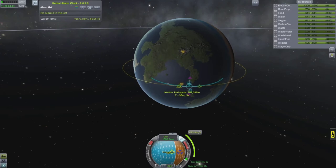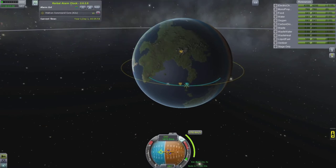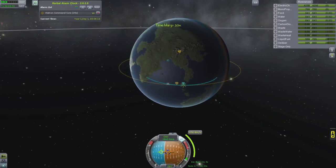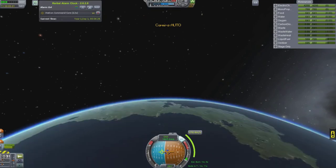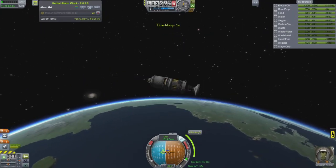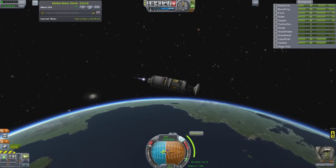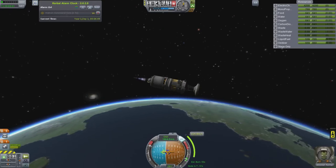In my last career, the orbit at the equator in about the 100 to 150 kilometer area was quite crowded, and it was very difficult to actually get a maneuver node because you were clicking on all the other orbits, and it was asking you if you want to switch to or target that orbit.